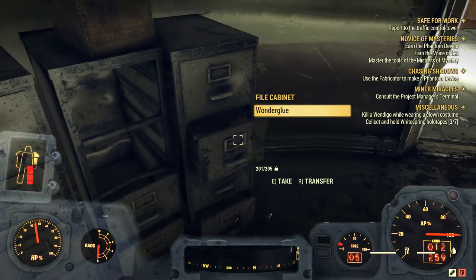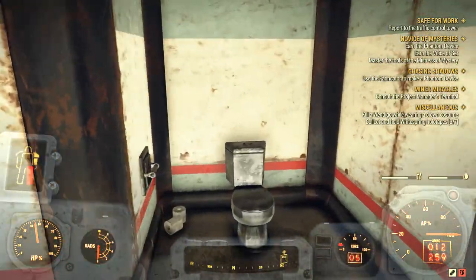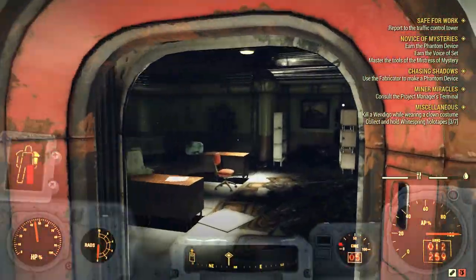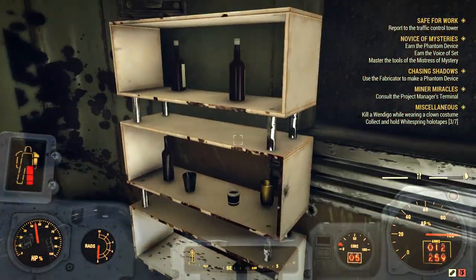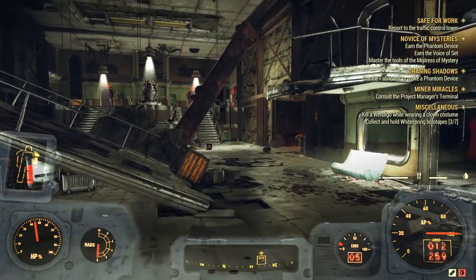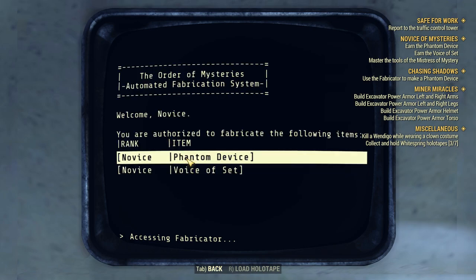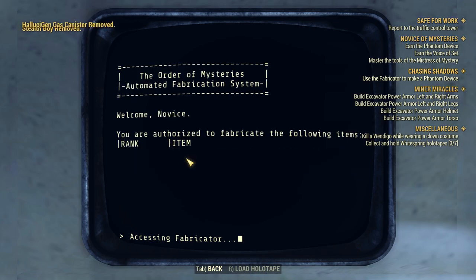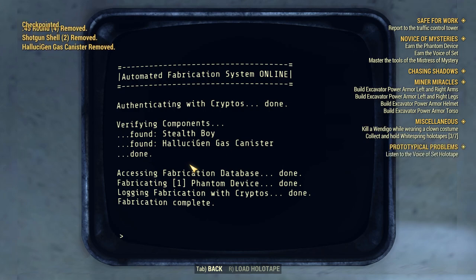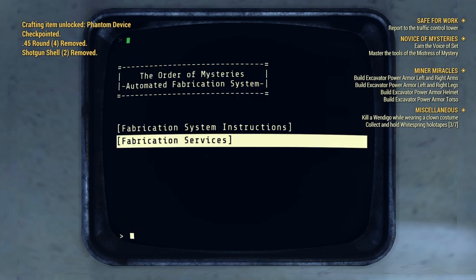So we've got our gas canister, we've got the stealth boy, and now we need to make our way back to the lair. I also found a couple pieces of power armor and what looks to be the questline starting the excavator set of power armor — we'll definitely be getting into that next. Back at the fabricator, we can now create the phantom device, which I think will be an upgraded stealth boy. Now we move on to the Voice of Set, which we need the experimental weapon research for.